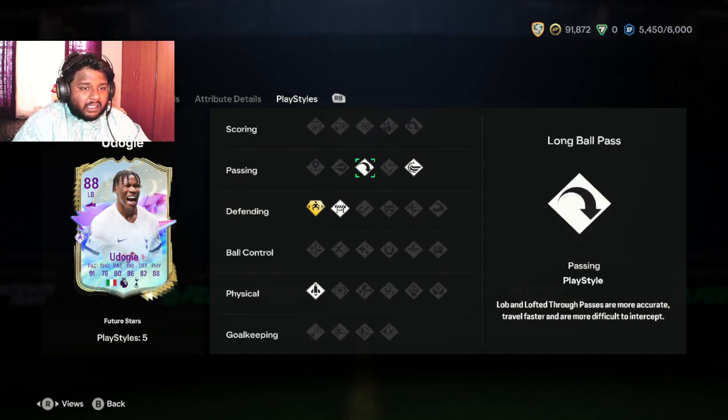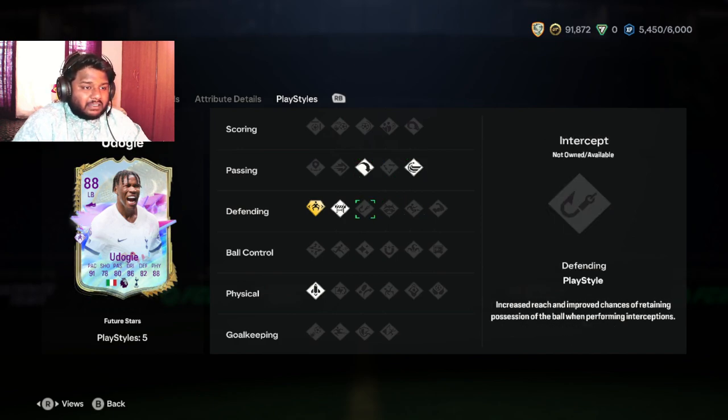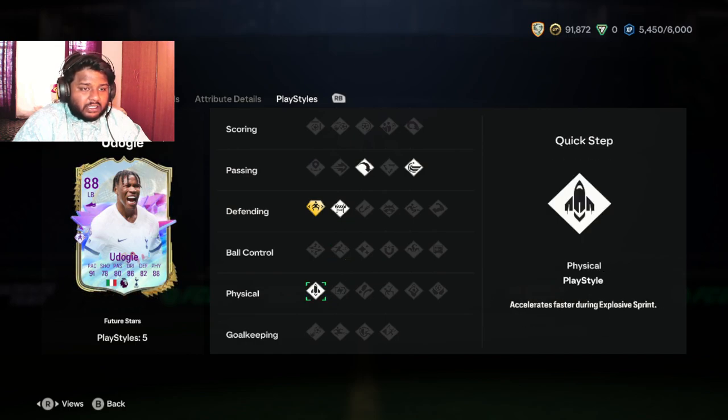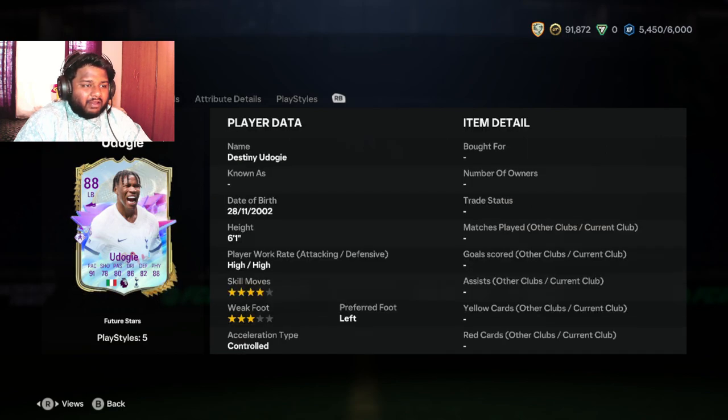Looking at his playstyle — in passing he has Long Ball Pass and Whipped Pass. In defending he has a playstyle plus called Jockey Plus, which increases max speed of sprint jockey and improves transition speed from jockey to sprint. He also has Block, and in physical he has the Quick Step playstyle. I think players with good pace and decent physical will generally have that physical playstyle.